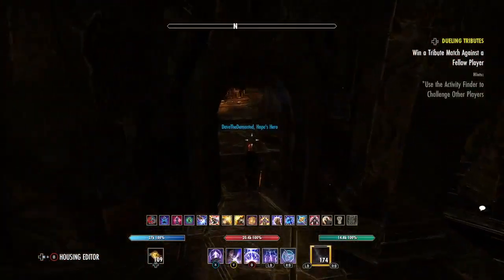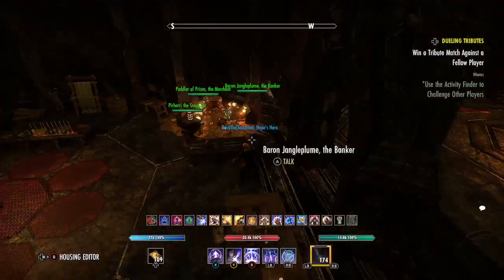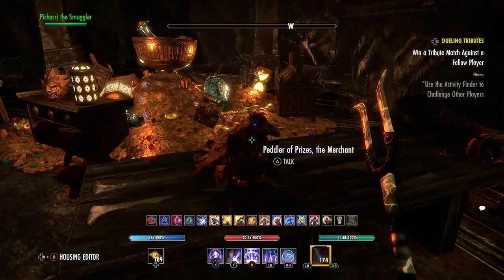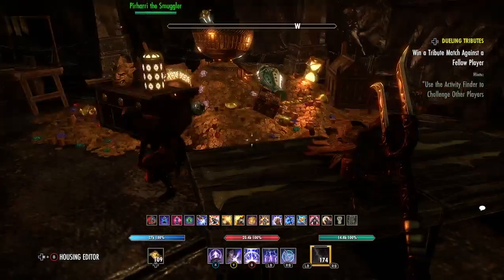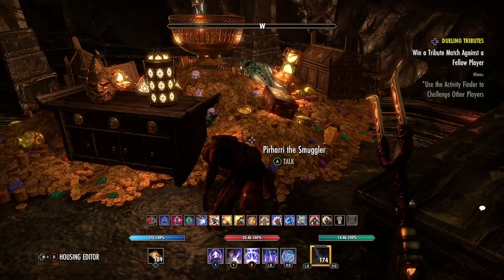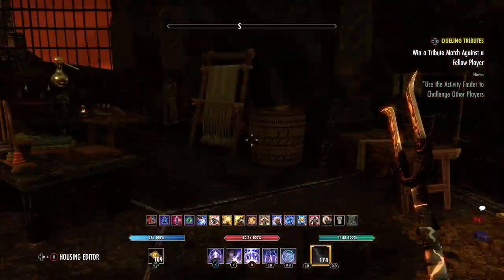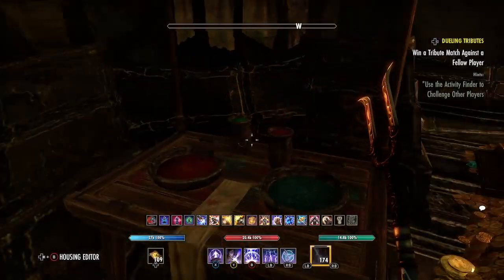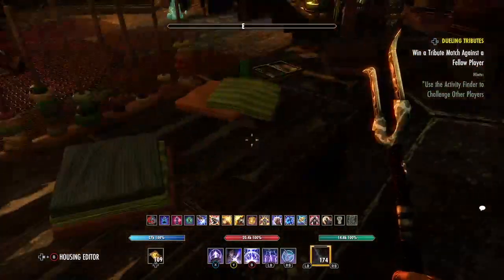Heading back in to see the crafting area. This time we have the crows, because this is a Daedric landscape and Daedra would be at home here. Pirari is very at home here, guarding the dragon's treasure trove. We've got the outfit station, and right beside that is the clothing stuff.